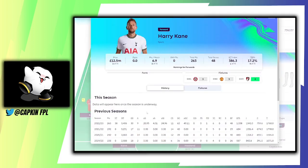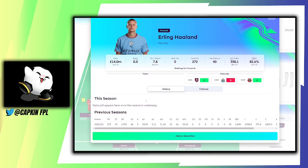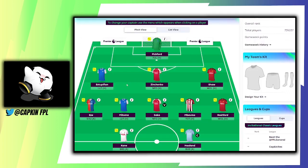Moving down to forwards — we've got Harry Kane at 12.5 million. It's very expensive to have both him and Haaland. Adding Salah as well would require a lot of downgrades, which is why I say let's wait for pre-season. Kane is 17.2% owned with 30 goals and nine assists — 48 bonus points — he's a bonus point magnet who can score against anyone. Spurs' fixtures aren't bad: Brentford away, Manchester United at home, Bournemouth away. And Haaland at 14 million with six goals, nine assists, 40 bonus points, 82.6% owned — he's the main captain pick.